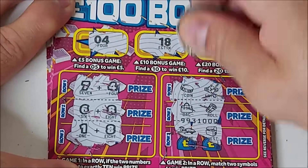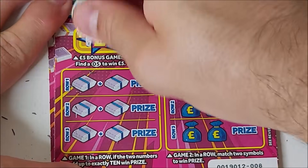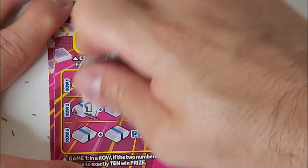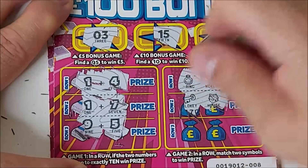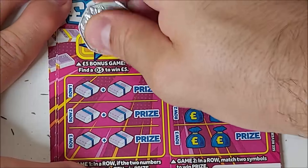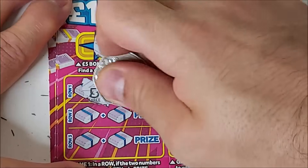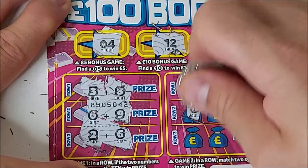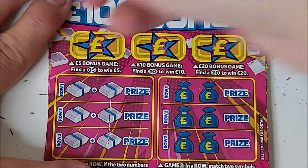Coin on watch. Nope. 4, 18, 22 - nope. 3, 15 and 25. 1 and 4, 1 and 7, 9 and 5. Ring necklace - nope. No luck on that one. Three duds. They don't take very long to do. 3 and 8, 6 and 9, 2 and 6. Hustack, vault ring, roll and plane. Four duds.